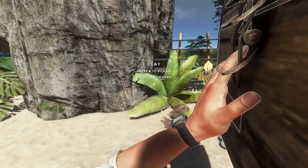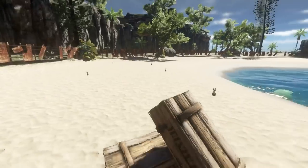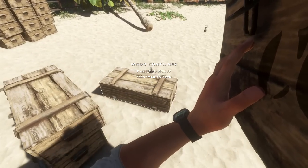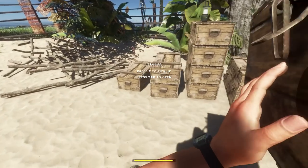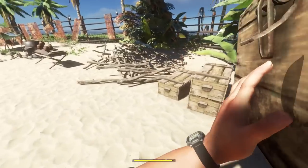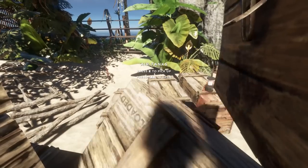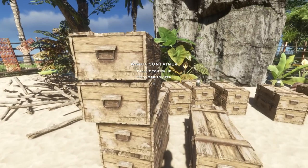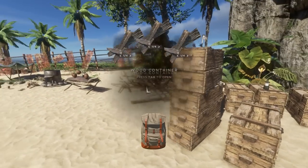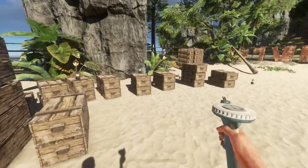Oh my goodness, that was close. Let me figure out which ones of these crates are which — clay, clay, clay, wood container, wood, wood container, clay, clay, wood container. So that means we have a plank, scrap, and plank. We'll place those down here — four, five and two. So we know these are planks. I'll relabel them with the label maker — you can just go up to each one and change the names by clicking and typing 'planks.' Very, very nice.